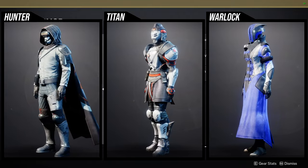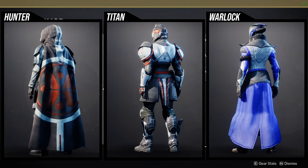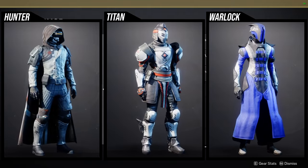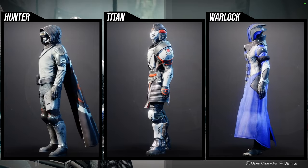For Warlocks, I actually like the Insight Victis set. The helmet is really cool, the chest piece is super cool. The boots, bond, and arms are the only pieces where I'm like these are boring - you can skip out on those. But the helmet and chest piece are really, really cool. Let me know what you guys are going to be picking up from Ada.